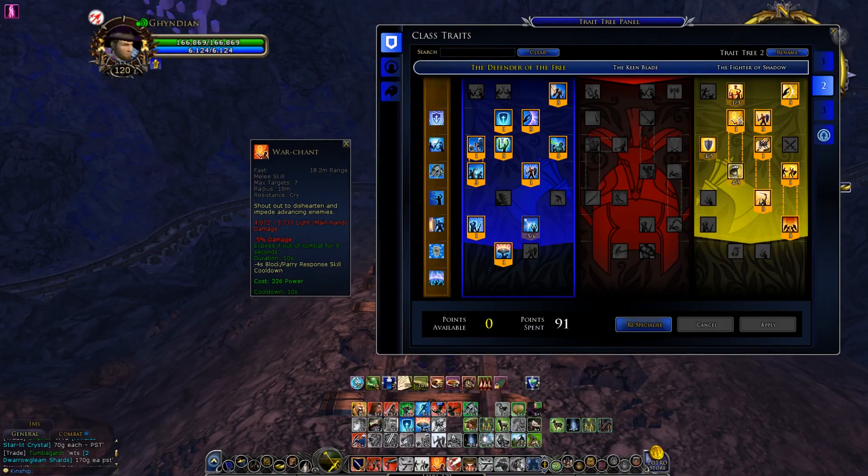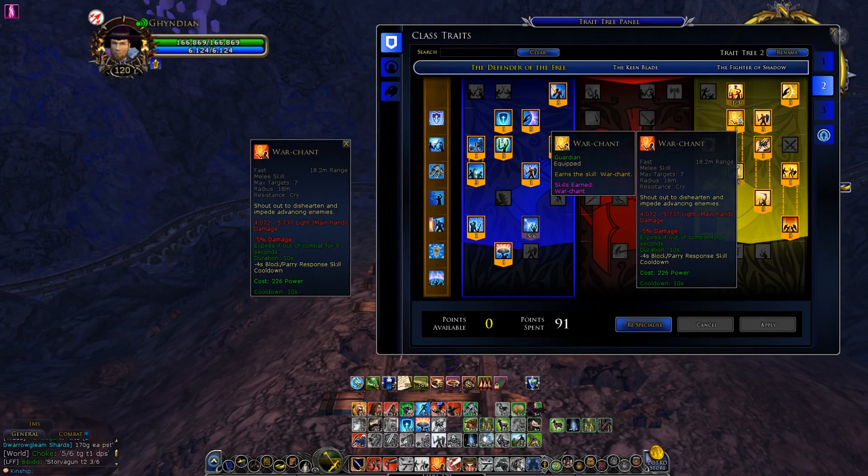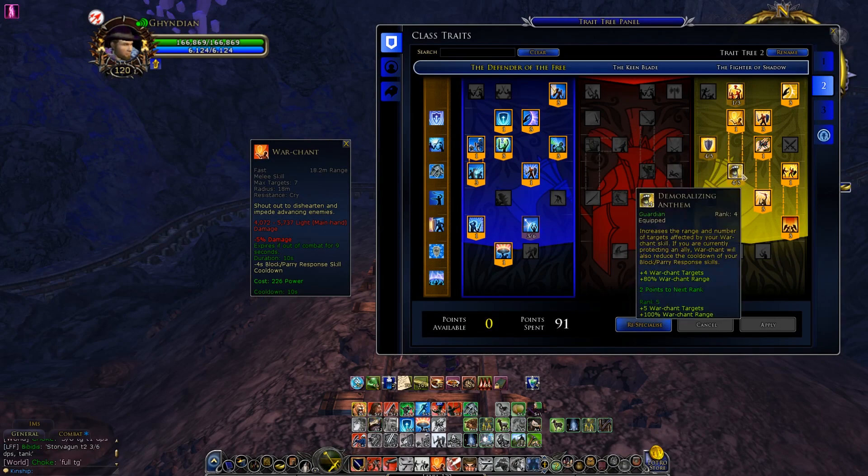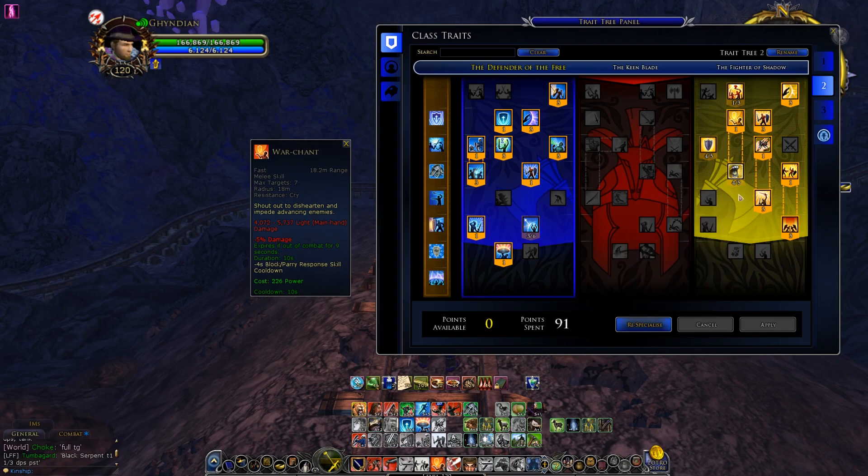If you want War Chant, you need to trade for it in yellow line. If you look further down, there is Demoralizing Anthem, which increases the targets and the range of the skill. I only use four out of five points in it because I need my points to maximize my redirect. War Chant is also an aggro building skill, which is also a good thing about it.